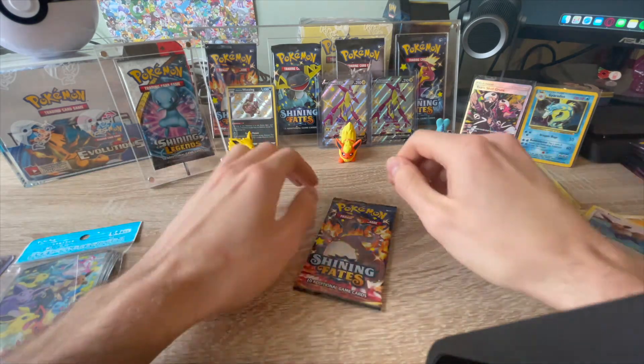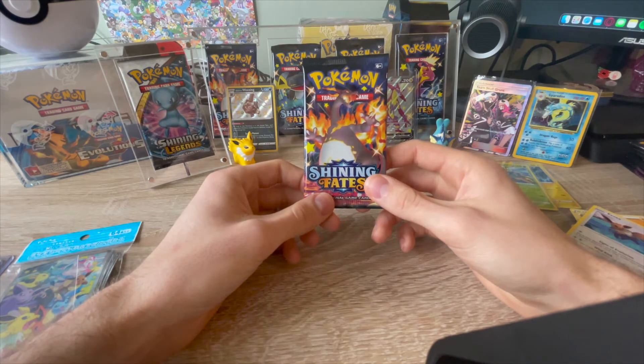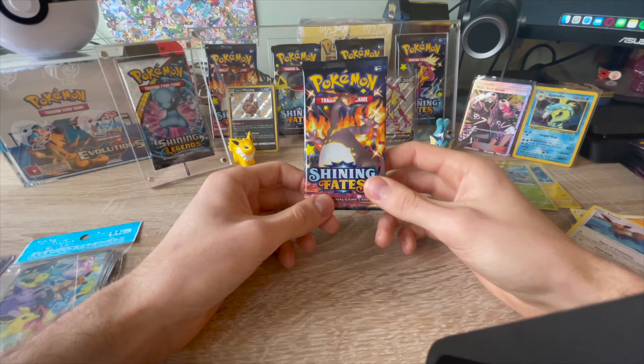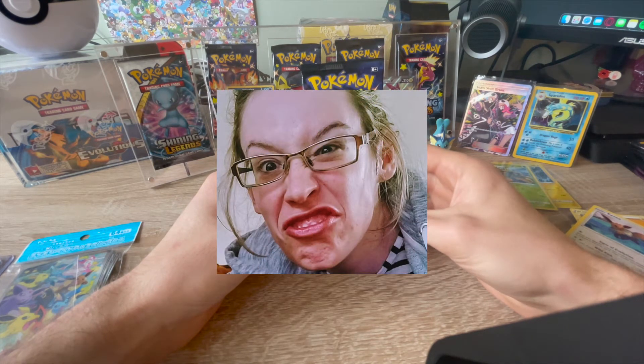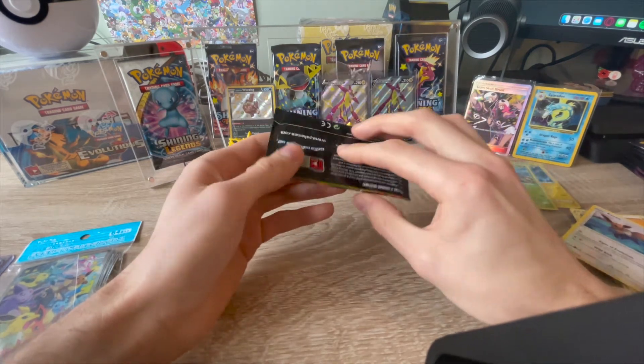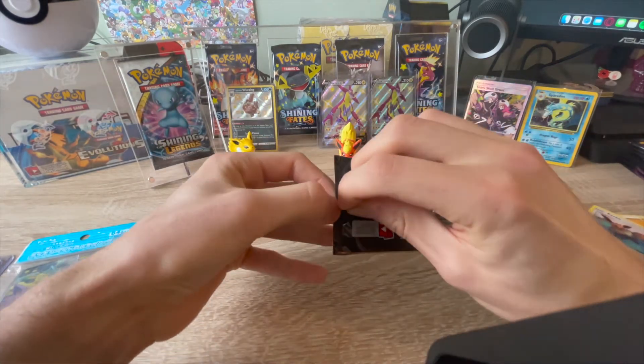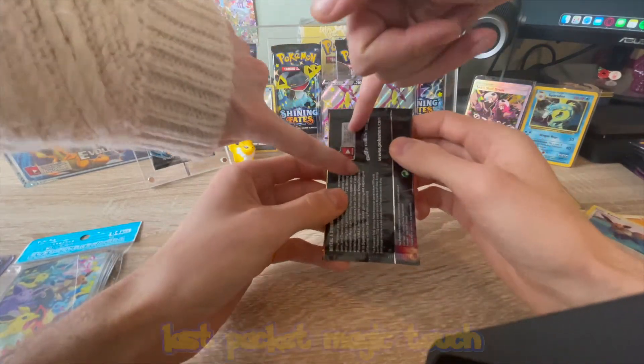You know what, I think next episode I might put a camera up and record our reactions when we do the pulls as well, so viewers can see our faces. Because I think we'll be pulling some funny faces. Or we'll just do what we normally do and go 'nice'. Getting into the last one - last pack magic! Can we pull that Charizard?